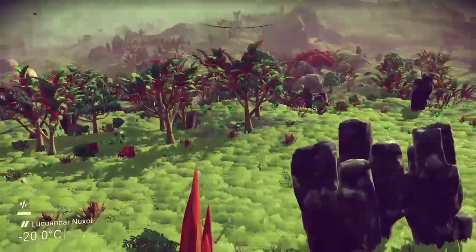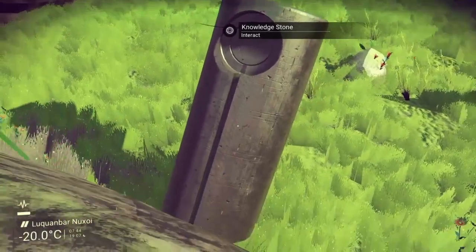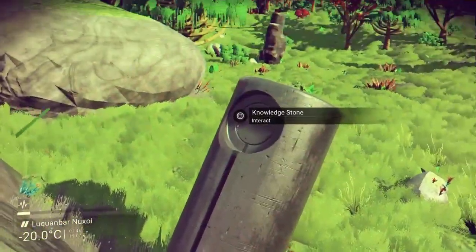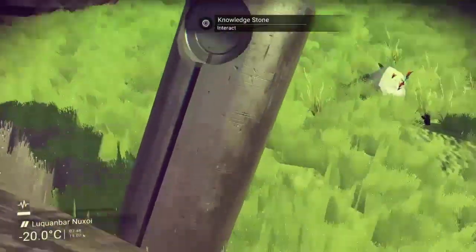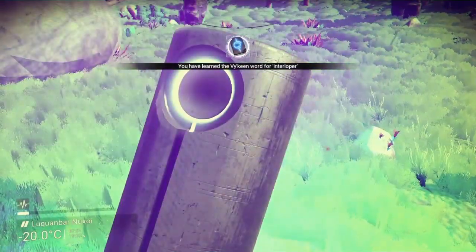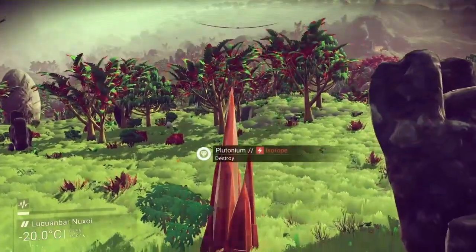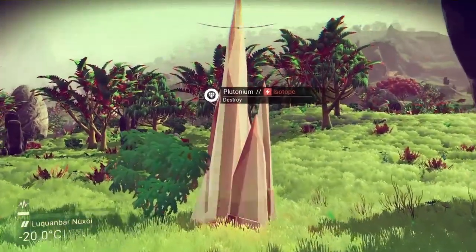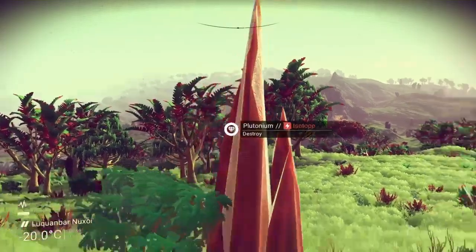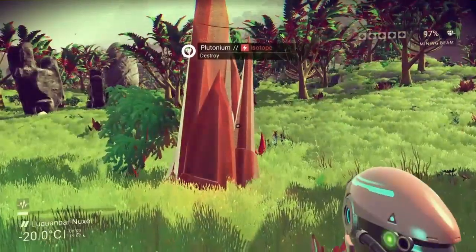We've got a knowledge stone over here — wow, you are tall! You shrank in the later builds. So we interact with that and we've learned the Viking word for 'interloper'. Jolly good. And plutonium — there you are! I need to mine you.